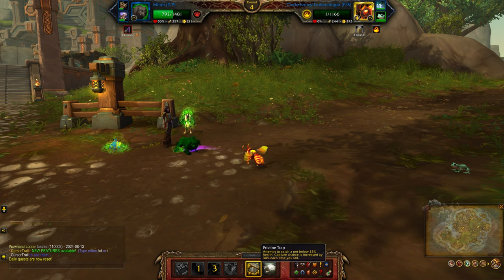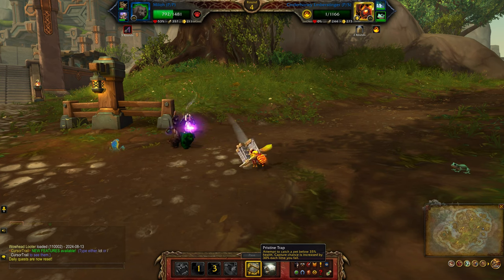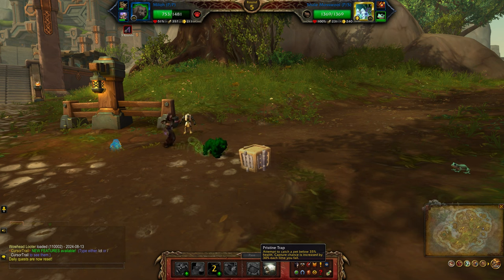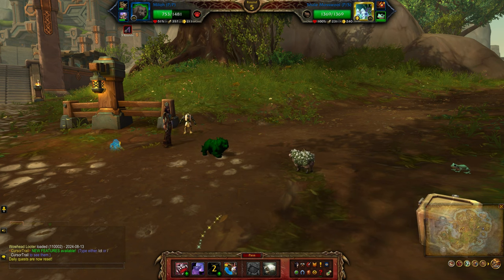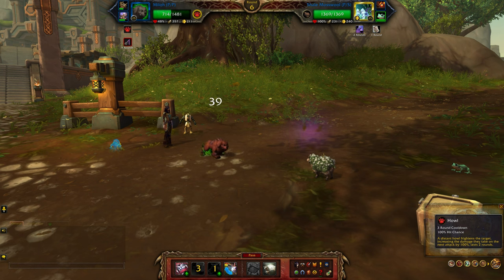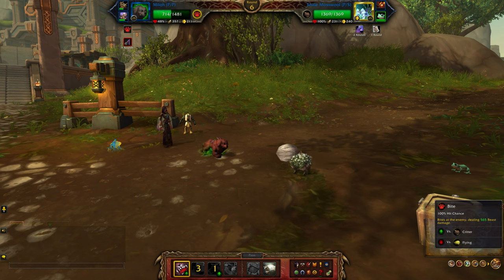My pet of choice for capturing at the moment is Milo, which is one of the pets you can collect in Dragonflight. You can collect it from a couple of vendors, including Parchu in the Azure Span or Explorer Bezert in Zaralek Cavern, for 2500 polished pet charms.